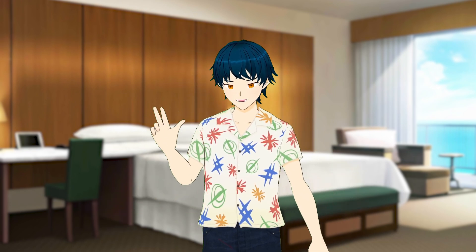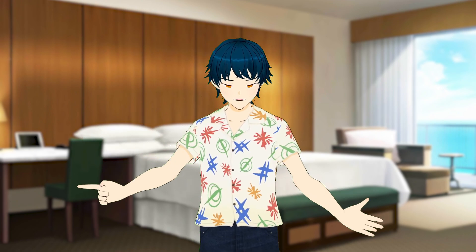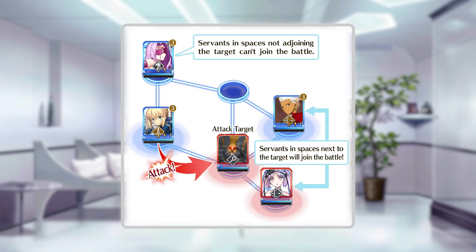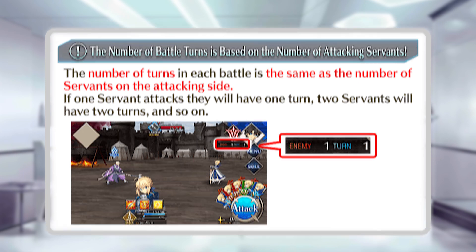Here are two things to always remember when attacking: positioning and initiation. Positioning determines who gets to participate in a fight — when you attack someone, your team will always be whoever's adjacent to the targeted enemy, and for the enemy, their team is whoever is connected to your target. The actual fighting aspect is something you're very used to, except the fight is a set amount of turns and will not be a duel to the death. Each side gets one turn per servant on their side, so in a 1v1, you would get one turn and they would get one turn.